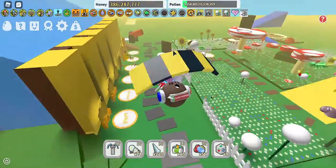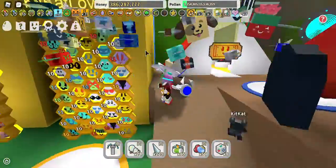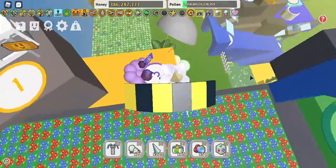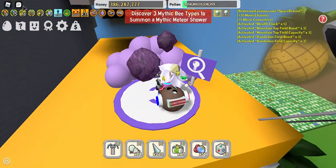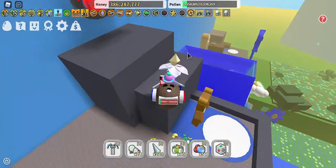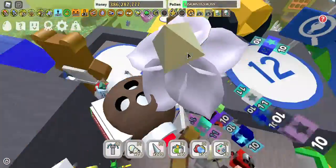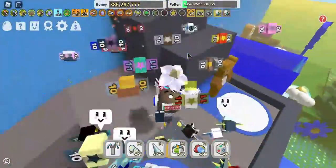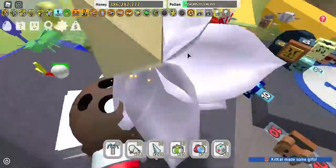This other amulet requires three different types of mythic bees. Right now I only have two, so I can't do it yet. But it basically summons a mythic meteor shower that goes to three random fields. It has a robotic type of animation when the meteors come down, and it drops all kinds of space stuff — neon berries, bitter berries, honey tokens, glitter, moon charms. It lasts for a very long time.